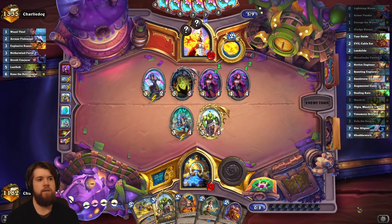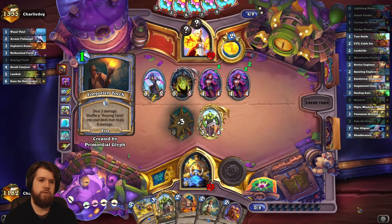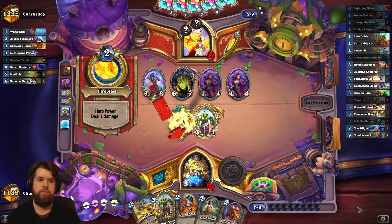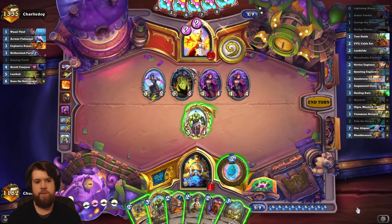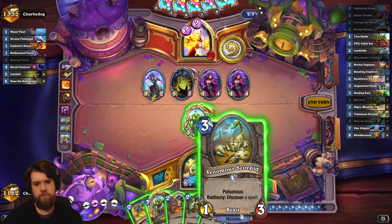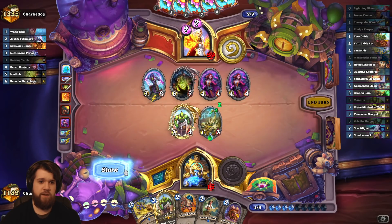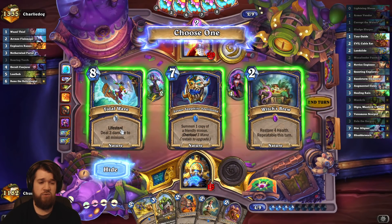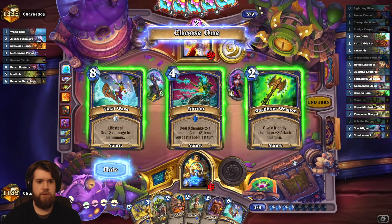My opponent's board is starting to get a little bit out of hand. I do have this landslide but it's currently not overloaded. Venomous scorpid is pretty likely to find an overload card, but even if it does it could be counterspell. Scorpid is still the way to go — tidal wave can be insane next turn.